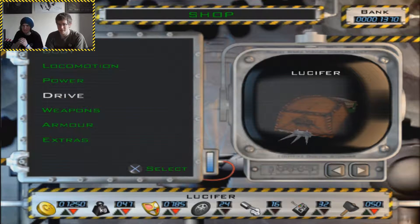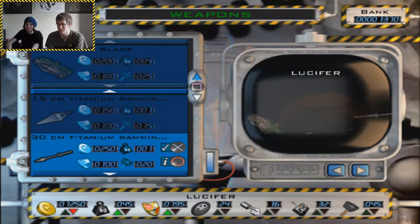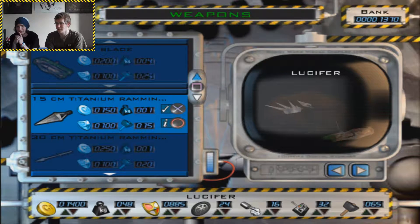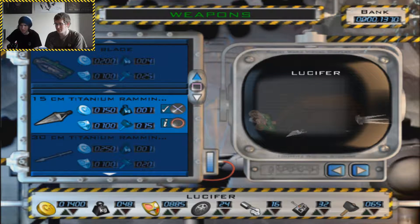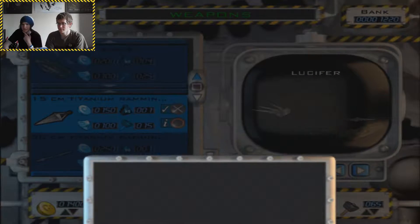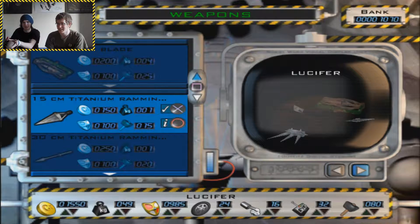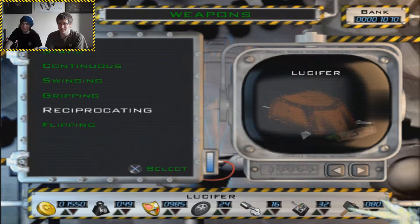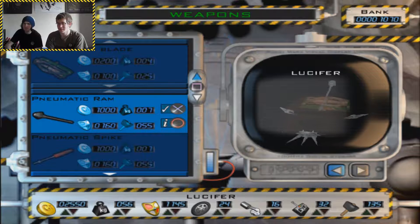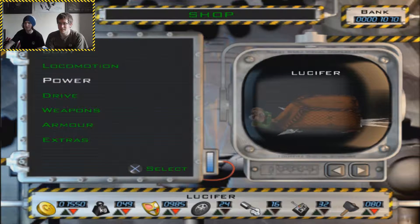We're going to put some more spikes on it. The main statics — that's one of the main things we were going to do. We need to find out what reciprocating is as well. These can go on the sides. Put one on each side — look at that! We can move them further on the side. 15-centimeter titanium ramming spike — that's going to cause some damage. It's now got devil horns, but they're just spikes — devil spikes! Reciprocating is like rams and drills. I don't think we necessarily need it right now.